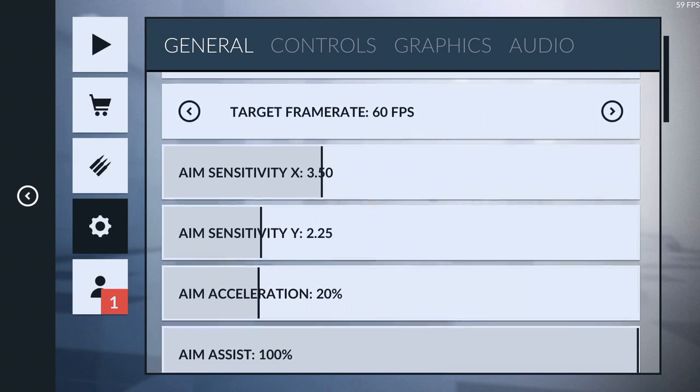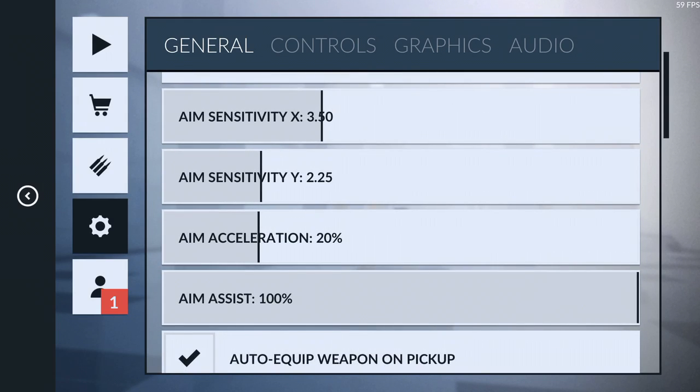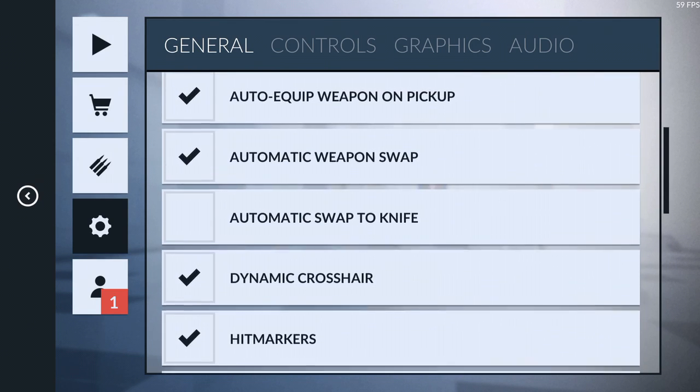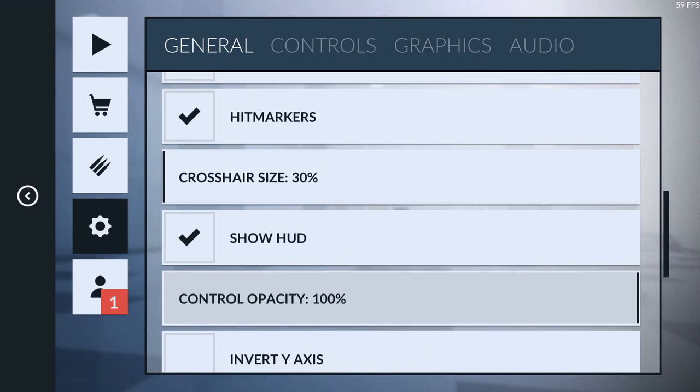So take notes. Here's everything you guys need to know: 350 for X, 2.25 for Y, aim acceleration 20, aim assist 100% of course. And then crosshair size is 40.